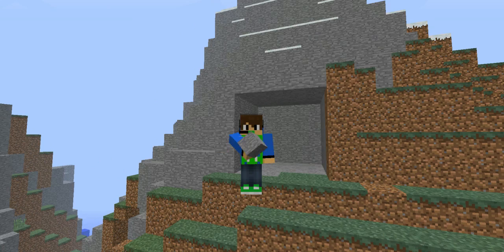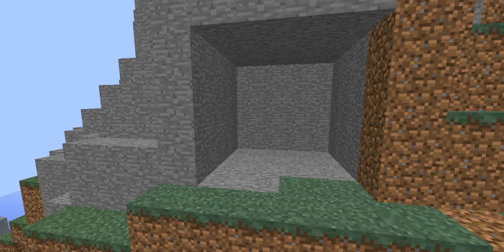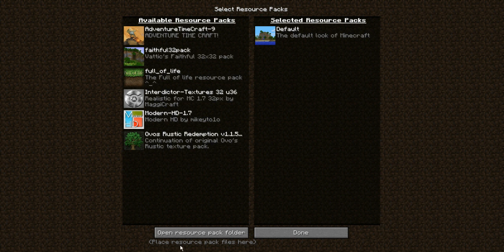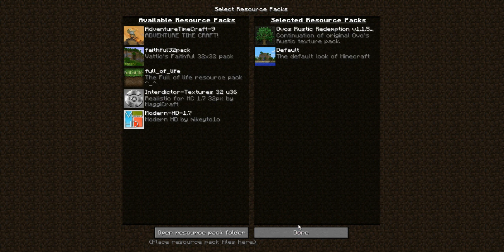So the texture pack I will be using in this episode - I've got the Inventor Time texture pack. The Faithful texture pack is the one I normally use, you probably recognize it. There's also Full of Life, the Interdicted textures which is like a Star Wars one, and Rustic. We're going to use Rustic for this build, I think for the whole world, because of the type of stuff we're building - like a Victorian kind of house with weird windows.